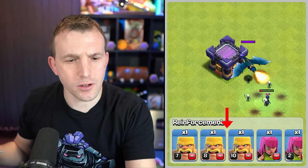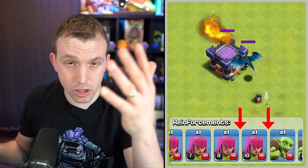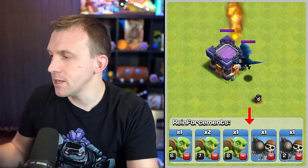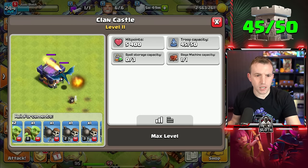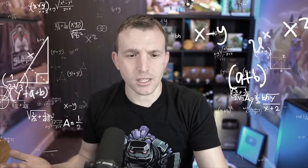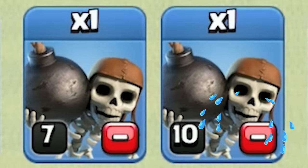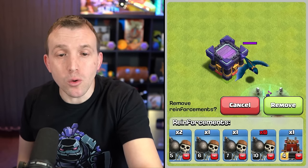Let's think about this: we need level 9 and 11 Barbarian, which we've got now; level 9 and 11 Archer, which we're about to get; and for Goblin, we need level 9 — but 9 is the maximum, so I can get that from my main account. So I can get seven extra single-troop-capacity units, but I only have five troop capacity left. I've obviously miscalculated — I need to delete a Wallbreaker, and let's remove the highest-level one.